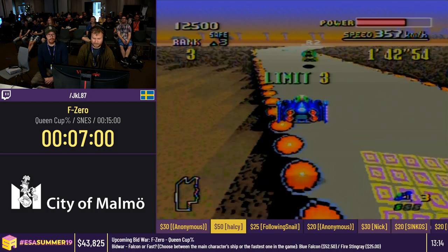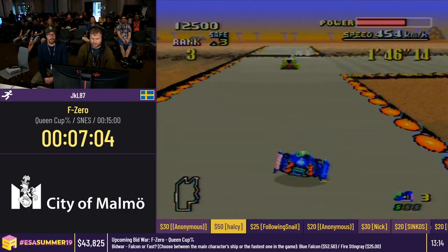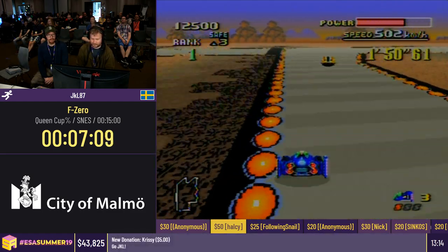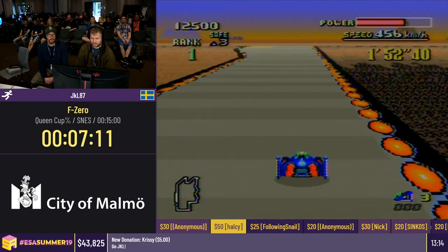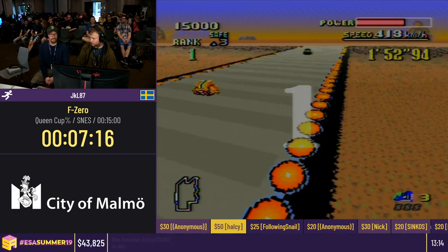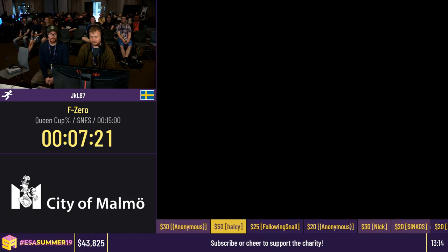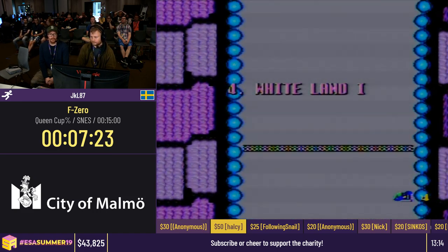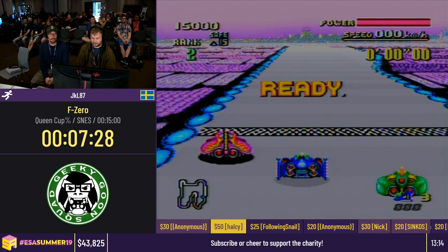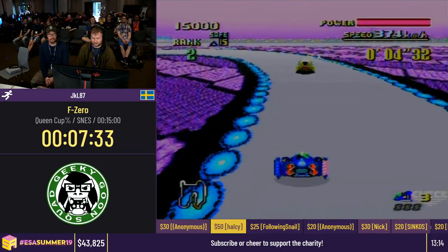The online community, especially the ROM hack community, is really active. If you want to learn more about how to play this online with multiplayer, new courses, and everything, you should search for F-Zero Online and you should find good information. White Land One — this stage is, in my opinion, a pretty hard and very technical stage.